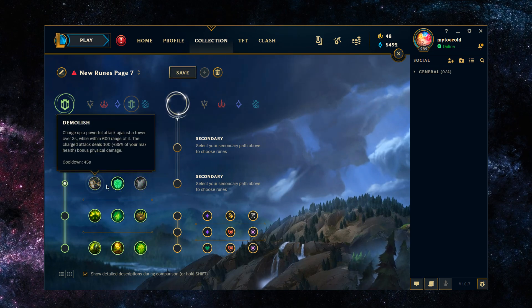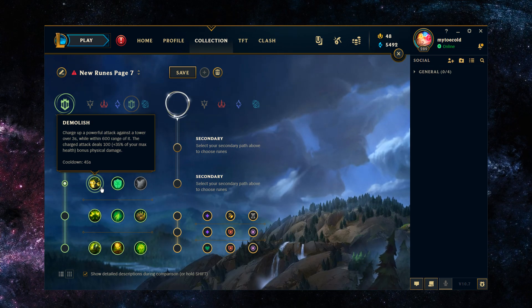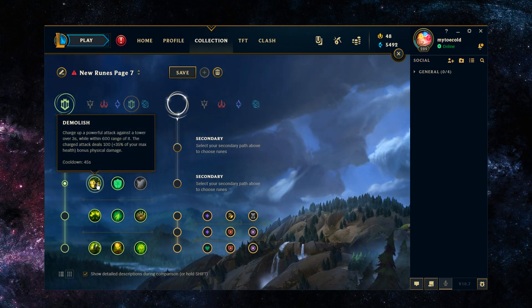For the secondary runes I would recommend Font of Life, since you are a support to your team. Font of Life gives your team a ton of value — where Zac doesn't really function in a 1v1 in the jungle, you're basically always 2v2ing — so Font of Life is always going to be getting value. Your only other good option would be Demolish for more turret plates, but the effective HP from Font of Life is useful at all stages of the game versus Demolish, which is really only useful the first 10 minutes.